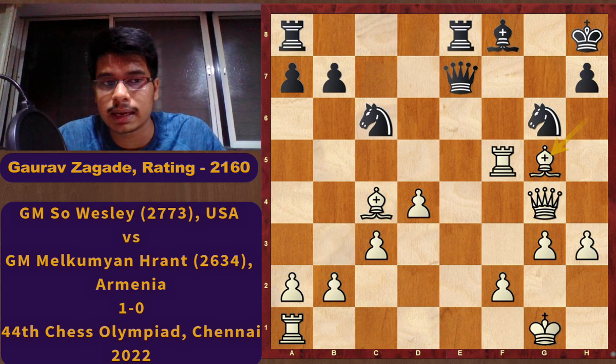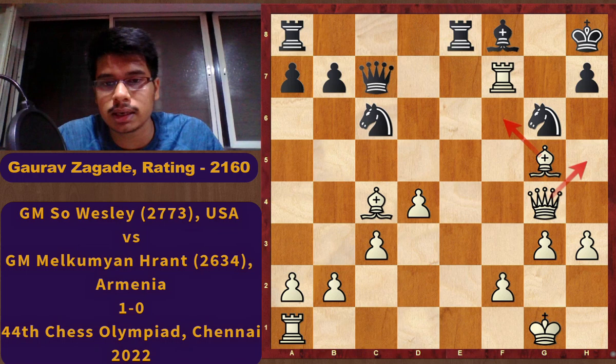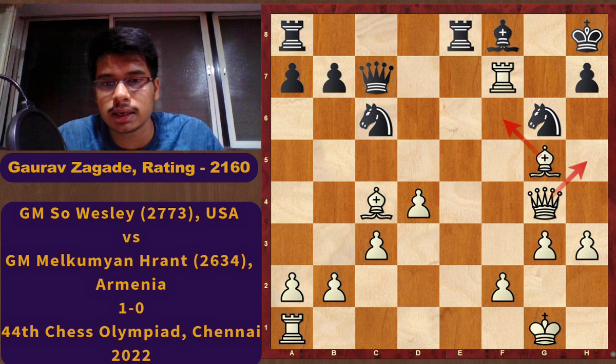To continue, if Black plays Qd6 we are going to keep attacking the queen until we get a favorable check. Bf6 is a dangerous threat and White is just winning. It was a fantastic game by Super Grandmaster So Wesley from USA. I hope you liked my explanation. Thanks for watching the video.